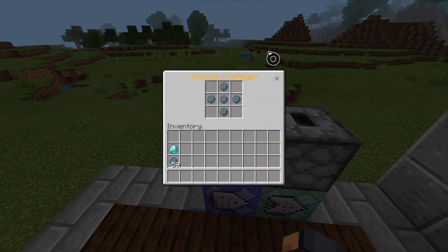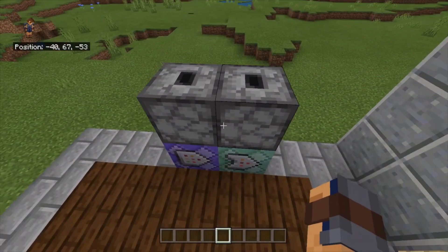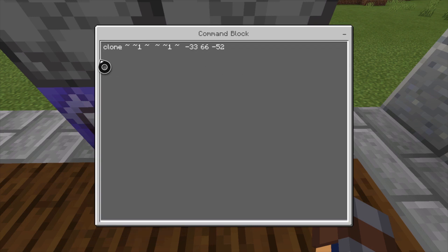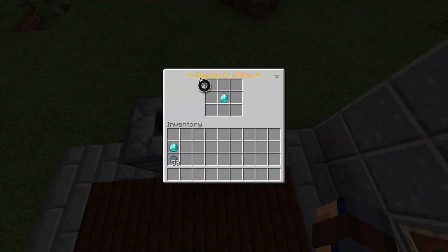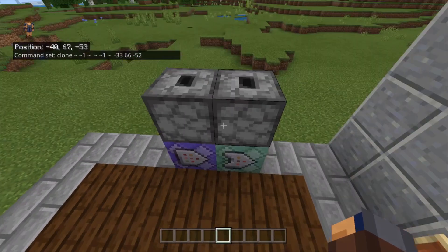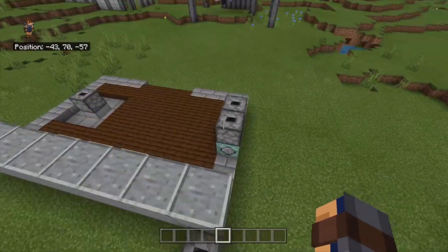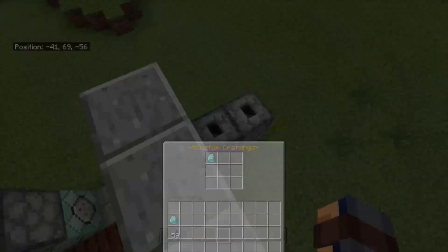You're going to want to name the dropper for all of these. Then put your recipe above the repeating block. The next one is going to be a chain command block — chain, conditional, always active, zero ticks — and the command is clone, using the same tilde-based coordinates. Basically, above the repeating block is the recipe, and above the chain block is the reward — or the outcome. I have the other set right here, so if you're confused, I just have the recipe there and the reward there.